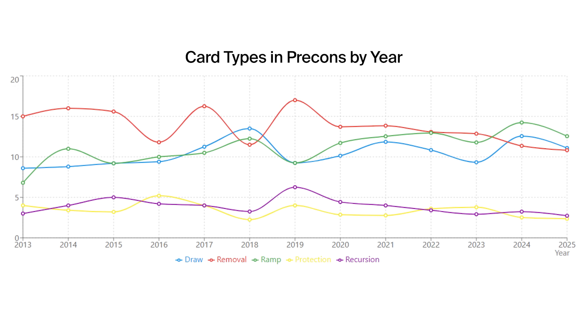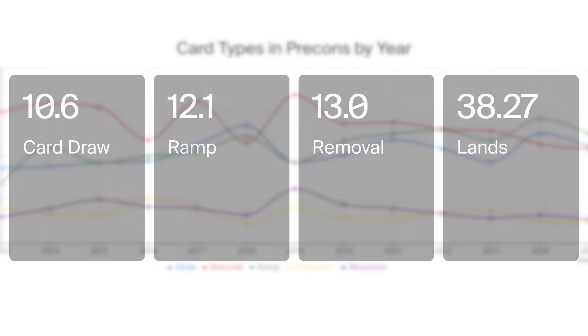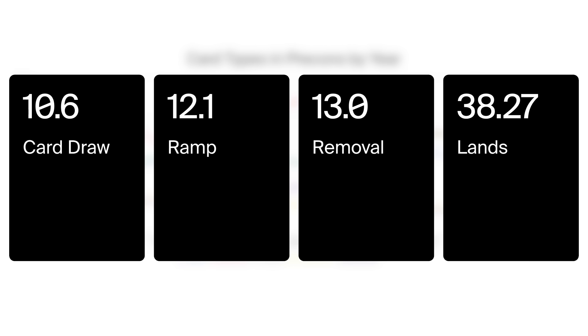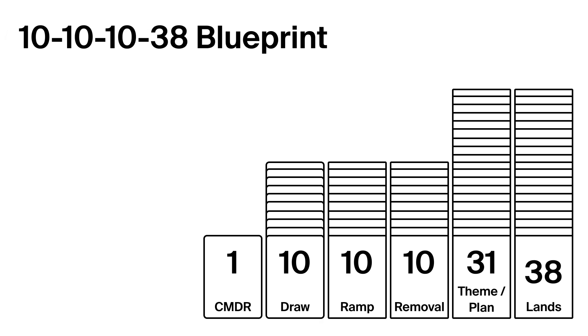Jumping back to numbers — across more than a decade of decks, the composition of a pre-con is surprisingly consistent. On average, a pre-con has 10.6 card draw spells, 12.1 ramp spells, and 13 removal spells. Knowing how well-designed and playable recent pre-cons are right out of the box, I wanted to turn this into an easier-to-remember structure. Let's call it the 10.10.10.38 blueprint: 10 draw, 10 ramp, 10 removal, with 38 lands. Easy to remember, statistically sound, and a great starting point for building decks that play well.